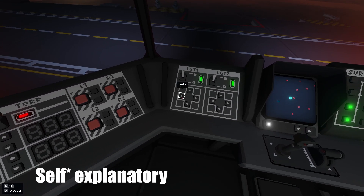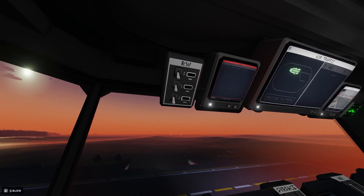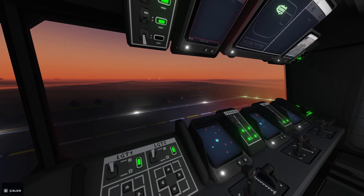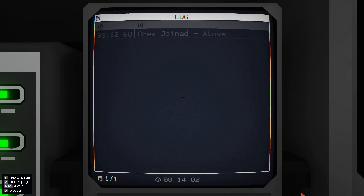These are fairly self-explanatory — you can get some lights on your deck with these and move them around. On the top you've got your runway lights, so we've got the start of the runway over there, the edge of the runway, and then the end of the runway.